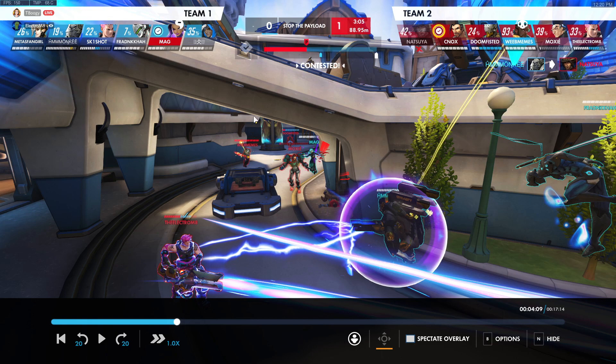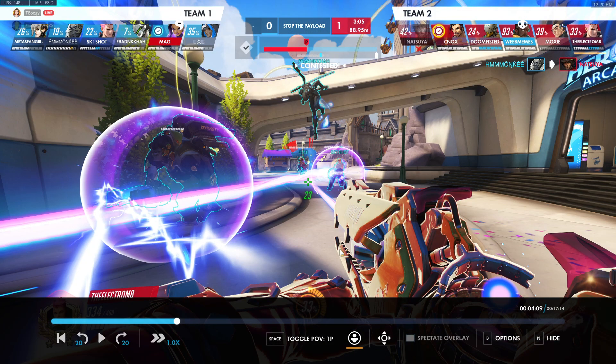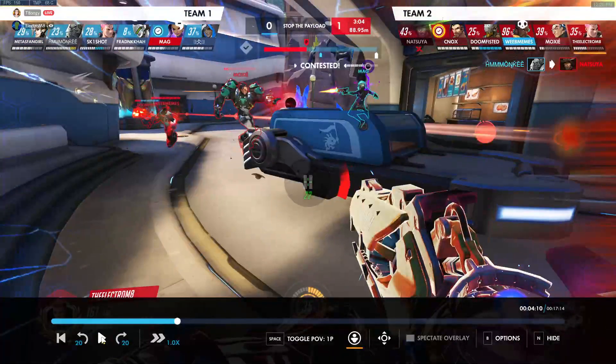There are a lot of different things that affect your aggression — how aggressive versus passive you're being. One of those is your bubble. If you have your bubble, you can be a little more aggressive because you have a get-out-of-jail-free card: you don't take damage and you can't get stunned. But if you don't have it, you need to play a little more passively. Pay attention to your bubble cooldowns and make sure you're not pushing when you don't have it.